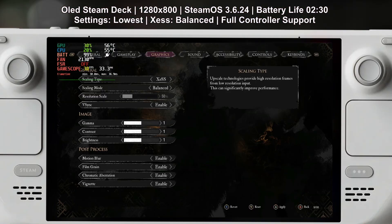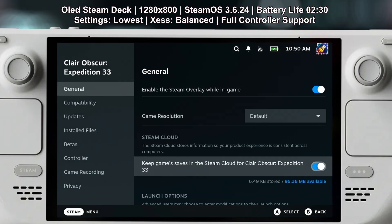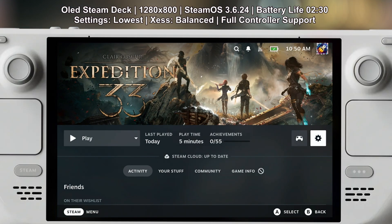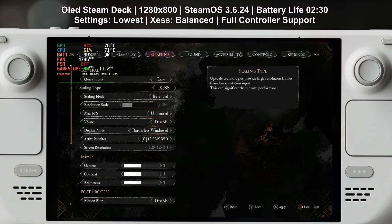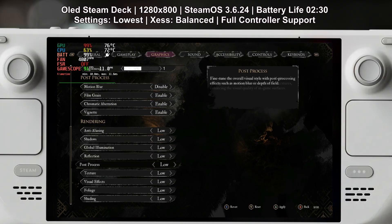Now out of the box, the game locks itself to 30 FPS and limits your settings menu when it detects the Steam Deck. But there is a fix for this. Before you launch the game, go into Properties, then go to Launch Options and type the following command: STEAM_DECK=0 %command%. You have to type it exactly as you see it. That tricks the game into thinking you're running it on a regular PC and not on a Steam Deck, and suddenly you get full access to adjust things like TSR and XSS upscaling. You can see all the graphical settings like shadow quality, post-processing, effects, textures and more.